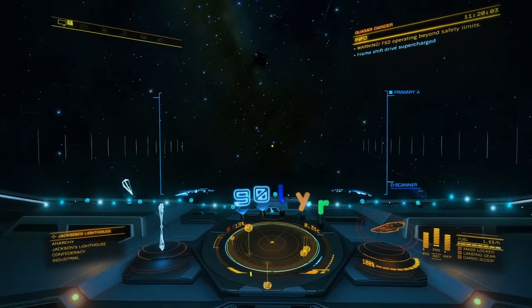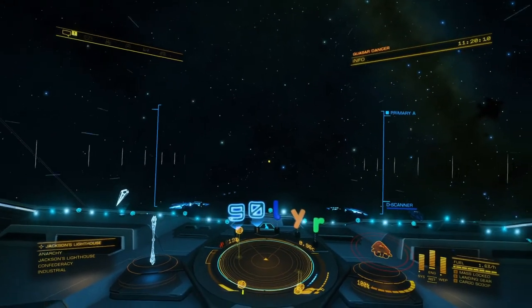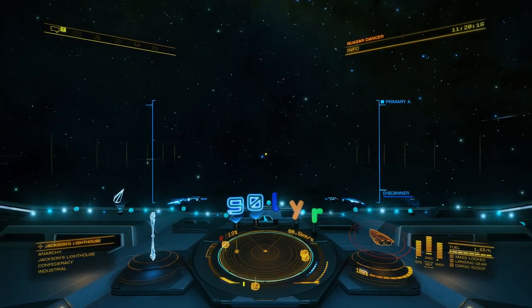The bonus of the Anaconda is that because it's a heavier ship, it won't get tossed around as much in the jet cones. The lighter ships — your Asp Explorer, Diamondbacks, Krait Phantom, those kinds of things — they will get tossed around a little bit. So let's see how we did.